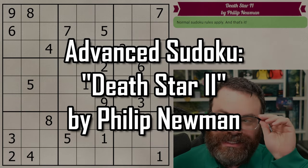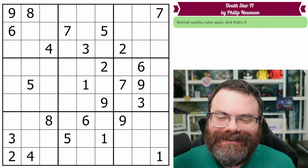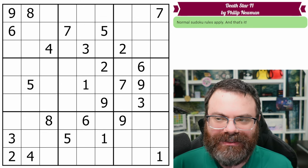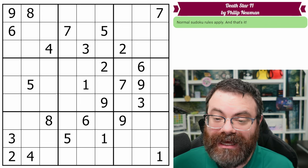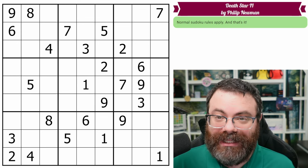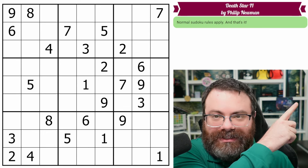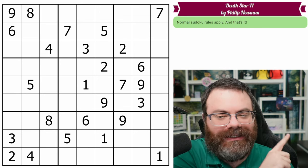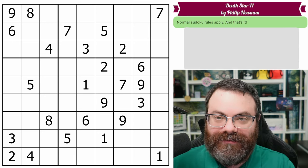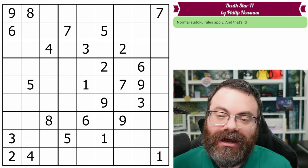Let's continue our advanced Sudoku series with Death Star 2 by Philip Newman — or is it Death Star 11? This continues our trek through the Sudoku gospel document. This is the fifth puzzle of chapter one, 'Learning to Fly,' so it's all about wings. We're expecting more wings like I described in the last video. I'm going to be using terminology like weak links and strong links, and if you don't know what that means, I highly recommend you check out the linked videos first.